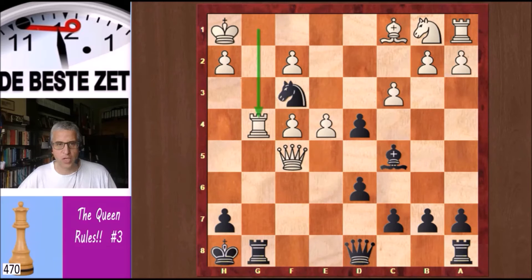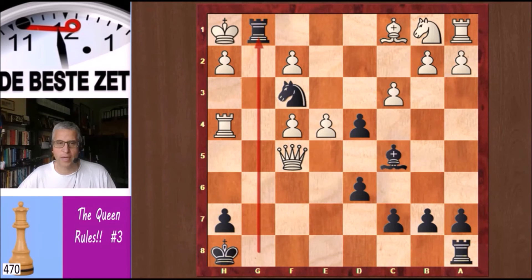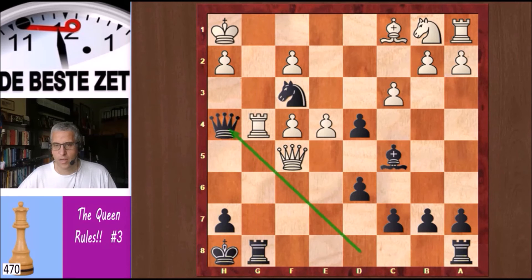It will give you a great feeling of satisfaction if you find this move. Remember the theme of this video — the queen rules. It is a queen move, and it is queen to h4. What a move. You cannot take the queen because it is checkmate on the bottom rank. Reiner saw that.